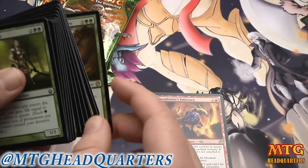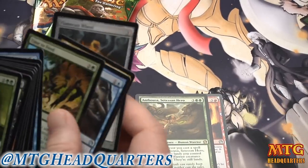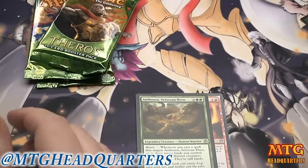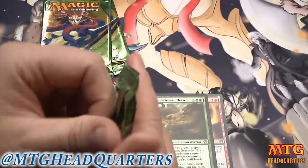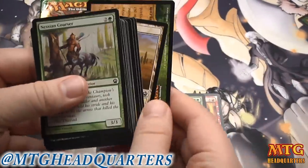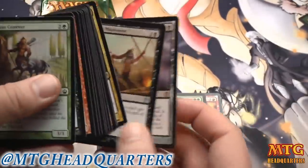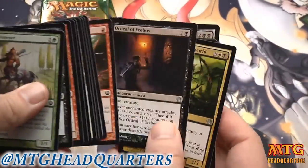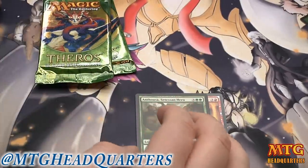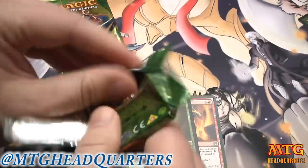We got a foil Periphoros Emissary — very good. It's always good to get those foils. Another green rare. Look at all these red-green cards. Time to Feed — the red-green is looking pretty saucy. Our rare is a Whip of Erebos. I've seen some pretty good black, but nothing I can't live without, although Whip of Erebos is definitely a pain in the ass.